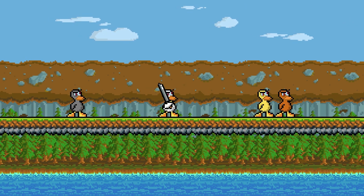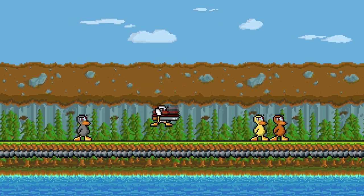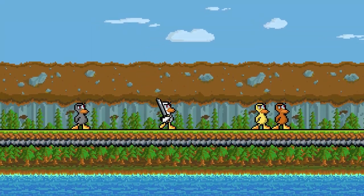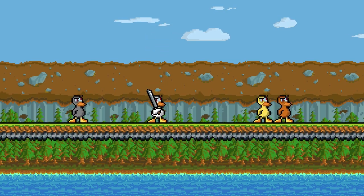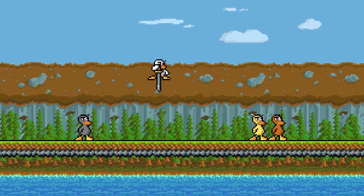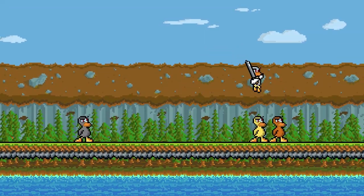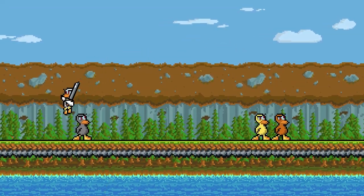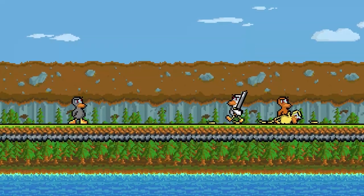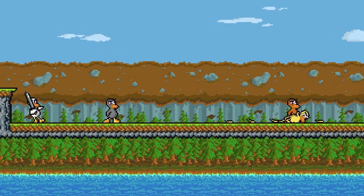Sticking with the basic sword mechanics, we're now going to cover pogoing. Pogo looks like this — you're just bouncing up and down with the sword. It's not that hard. All you have to do is jump, not flap, hold down, and then while holding down, hit attack. You can maintain some of your horizontal momentum when pogoing. This is also a great way to kill people because it'll kill them even through armor, and you can get over their sword — if they're holding their sword out, you can jump over it and kill their head.